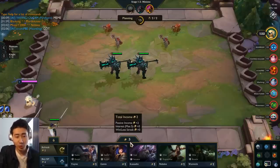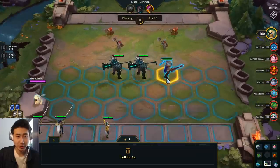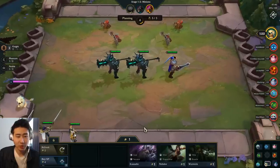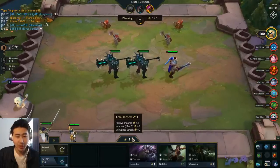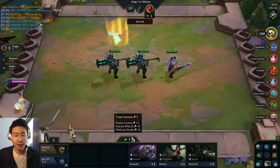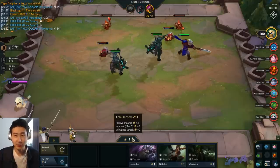There's also another gold category called interest, and it says max five. I'll get to that in a bit. The interest bracket max five right now is plus zero — why? Because in order to get interest, that's extra gold per round, you need to be at the double digit numbers.